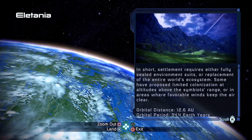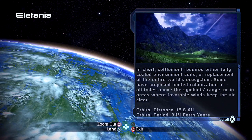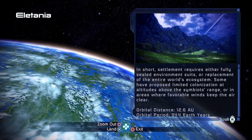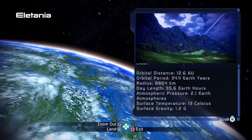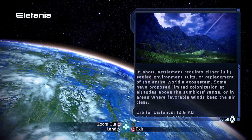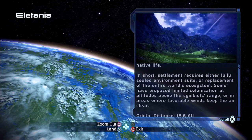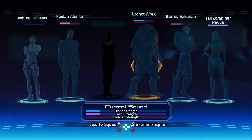Settlement requires either fully sealed environment suits — so the Quarians might be alright here — or replacement of the entire world's ecosystem, which is not okay. Some have proposed limited colonization at altitudes above the symbiotes' range, or in areas where favorable winds keep the air clear. The Quarians would probably be okay here. The surface temperature average is 13 degrees Celsius, which is pretty good, and it has an orbital period of 34 years.